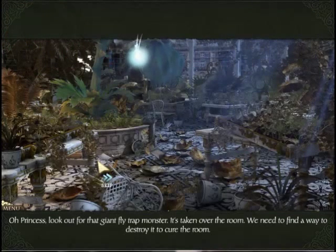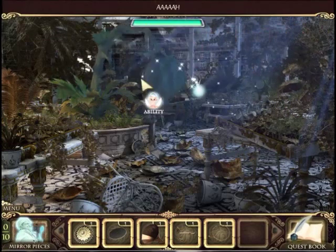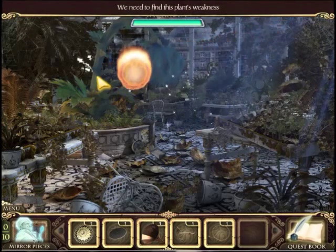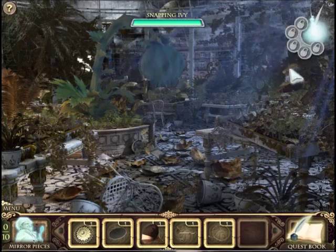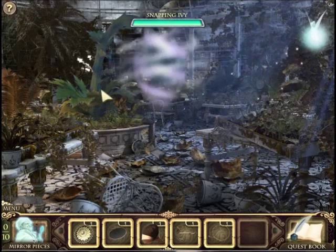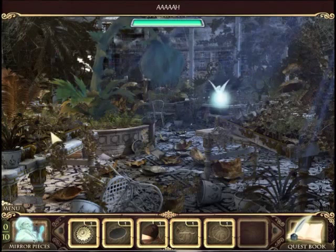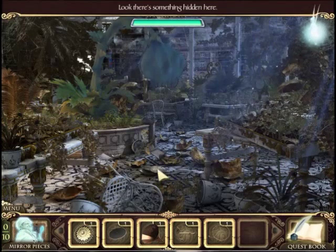Oh my god, look out for that giant flytrap monster! It's taking over the room! We need to find a way to destroy it, to cure the room! Are you thinking what I'm thinking? Smash it! Fire! Oh yes, that's its weakness! Okay, let's try this again. I like hurting that fairy. Let's smash it. Let's do wind. Let's try smashing it. This is fairy abuse. Yeah, call it fairy service more or less.